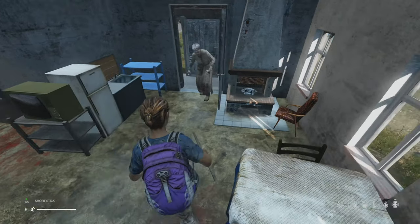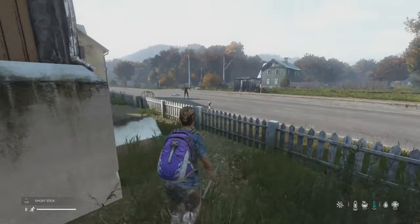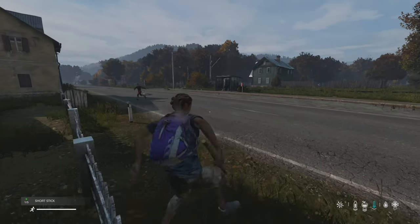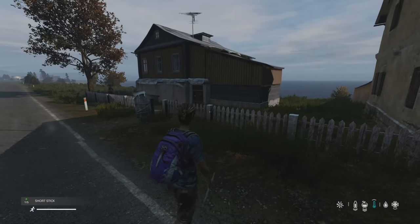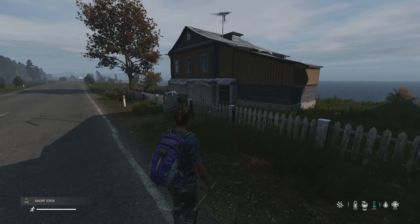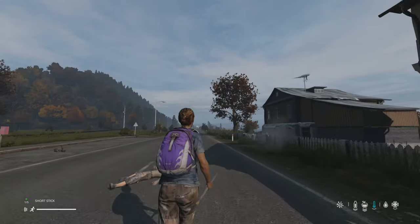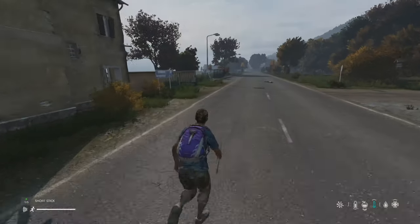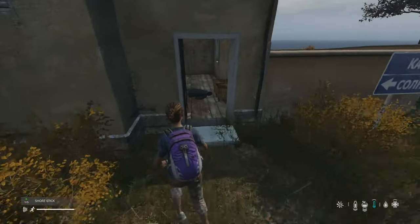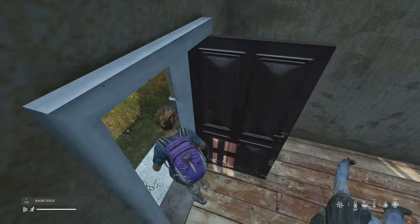You can get stuck in doors, so you've got to be somewhat smart about what you're doing and how you're handling the zombies. As long as you're calm and relaxed with them, it's not a huge deal. We are wanting to head down that way — you can actually zoom in using L1, double tapping that, which is kind of helpful. We can kind of trap that zombie there.